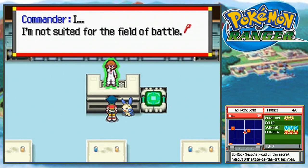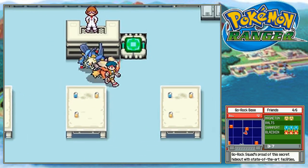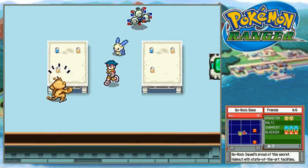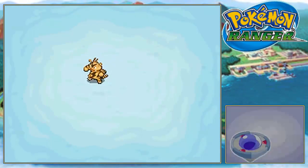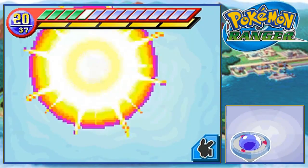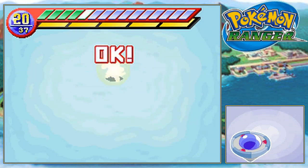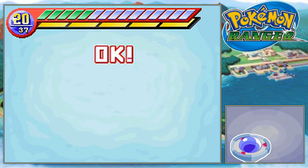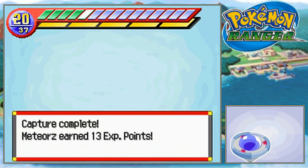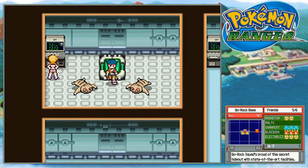I'm not suited for the field of battle. I will withdraw into my lab and concentrate on creating the perfect system. Alright, let's see — there's an Electabuzz. I almost said Electivire, but that doesn't exist in this generation. This guy is actually a full heal here — he restores your Styler to full whenever you need it. So that's always a nice thing. Three electric. Let's take this panel.